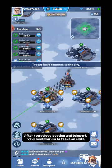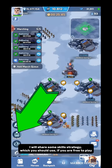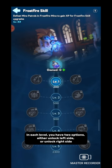After you select a location and teleport, your next work is to focus on skills. There are several skills which will boost your progress in the battlefield. I will share some skill strategy which you should use if you are free-to-play. As you can see, there are branches of skills. In each level you have two options — either unlock the left side or unlock the right side. You cannot unlock both sides for any level.